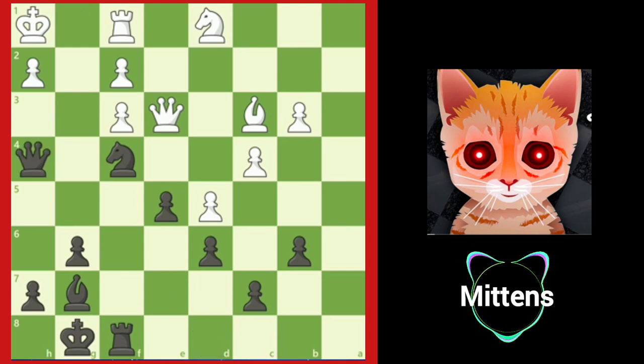But after queen to h4, black's pieces invade white's weak kingside with an overwhelming advantage. One idea is to play the rook lift: rook to f5 and rook to h5, threatening checkmate on h2. White will have a very difficult time trying to survive.